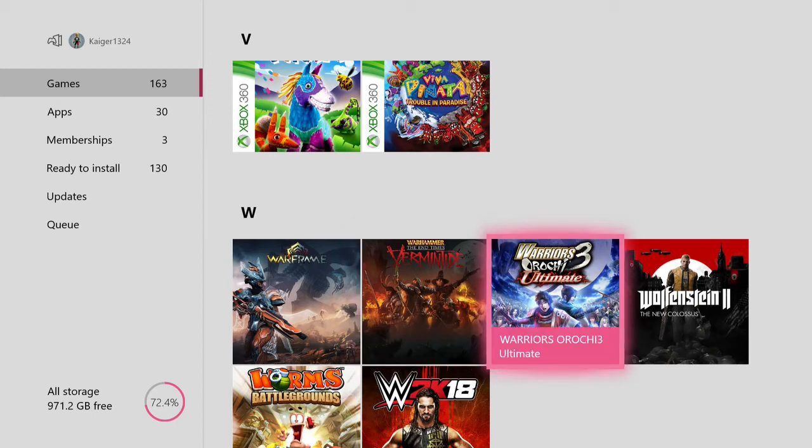Warriors Orochi 3 Ultimate — quick question: I've done all the missions and I've got the true ending, but I still don't know how to unlock Orochi X and there's another character whose name I think is QB. So if anyone knows how to unlock them in story mode, not gauntlet mode, let me know in the comments below.